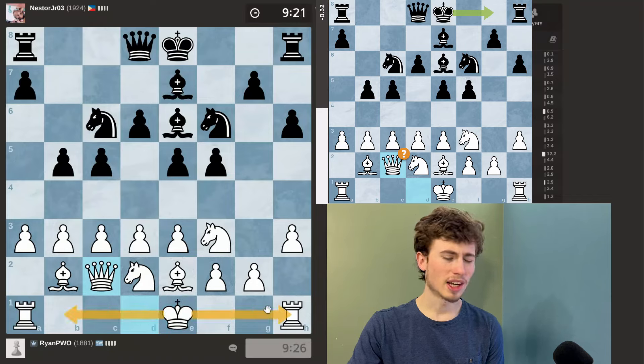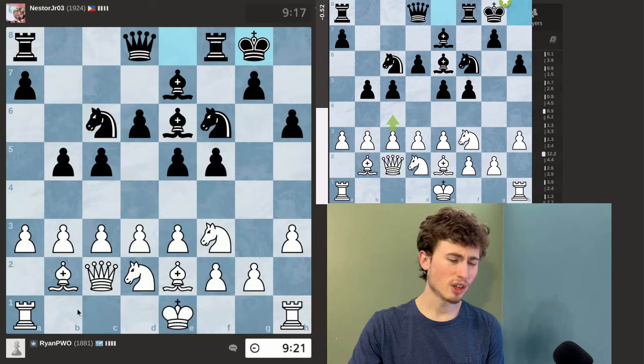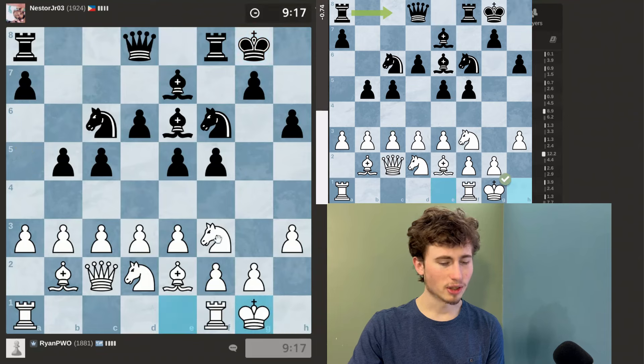Maybe I'll move my queen to c2 first, still delaying castling for as long as possible. I could castle queenside or kingside, but my playing style is more suited to castling kingside. I could castle queenside but I just don't like when they push a5, so I'm going to castle kingside.